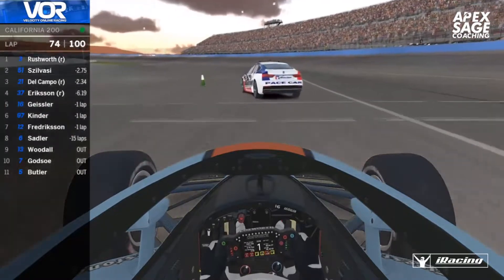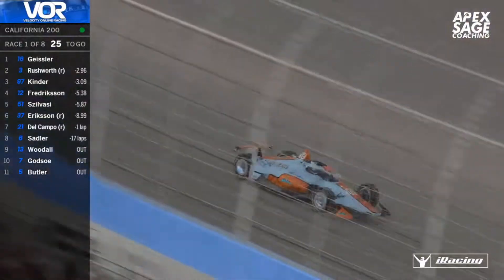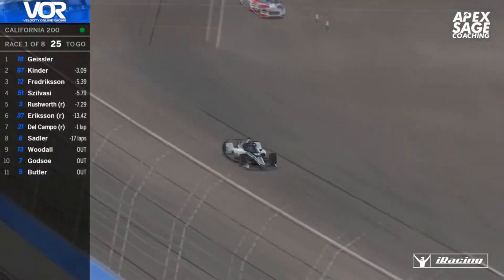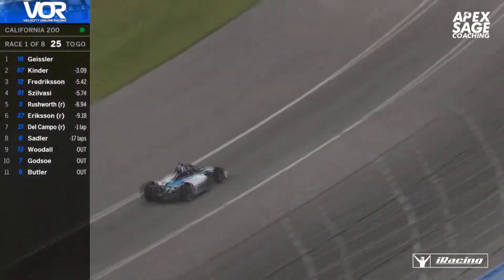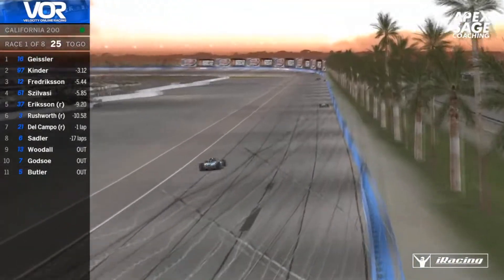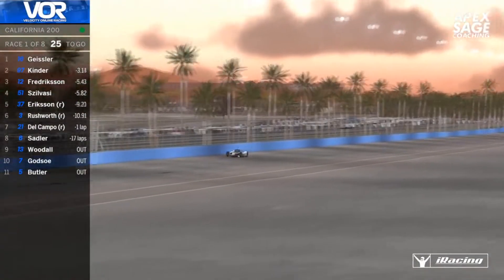26 laps to go — Geisser is already in front of Rushworth and it's a very slow stop for Jamie, so he loses all the progress he had made. He started from P10, got up to 2nd and even into the lead before Geisser pitted, but now he's all the way down in P10, 10 seconds behind the guy he was previously racing.